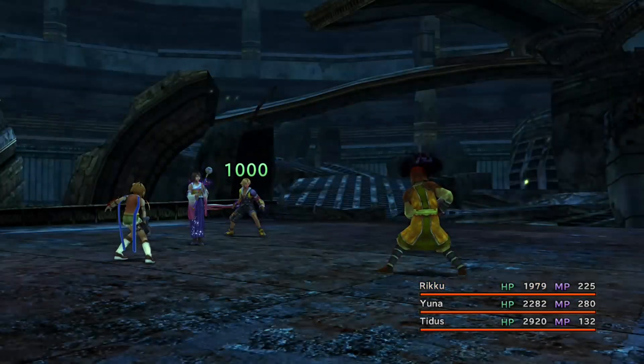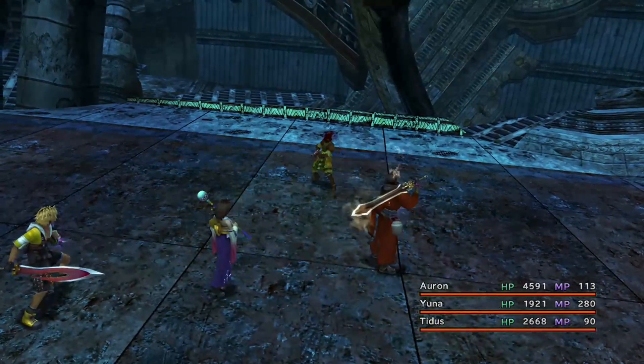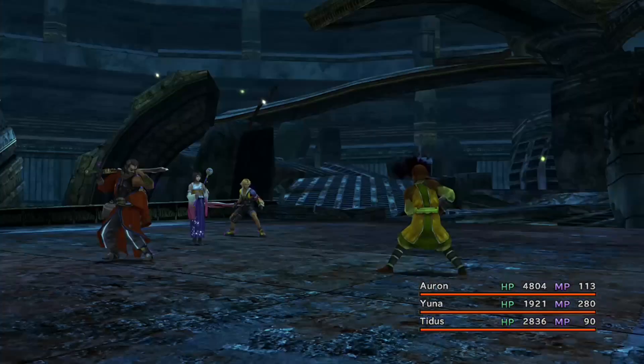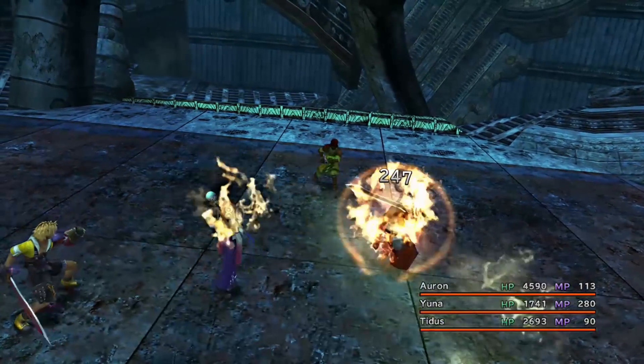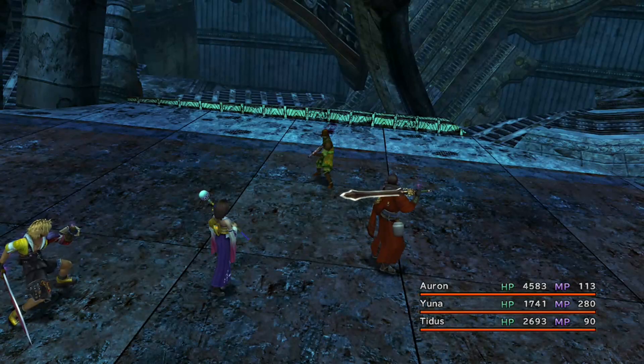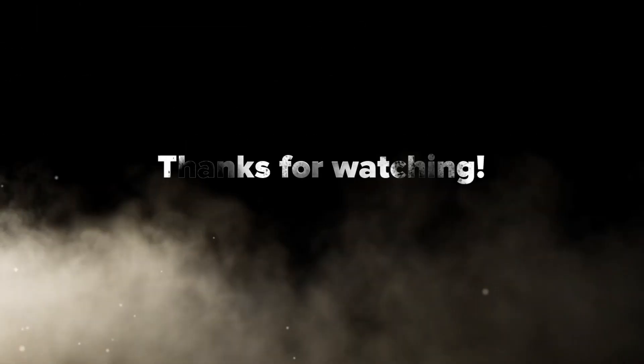You just take all the turns like that, and eventually Tidus and Yuna will have learned the Comrade Overdrive mode, and you can use that going forward. So basically: Shell, Regen, Potions if needed, and Yuna's Pray, then Haste the Monk, and you will learn it pretty quickly. Thank you very much for watching — I hope you found that useful. Please like and subscribe for more videos.